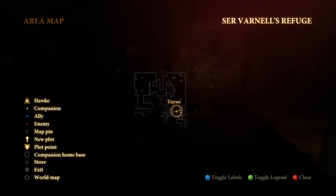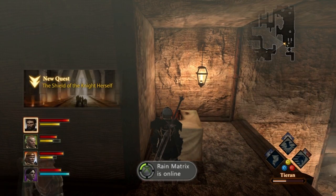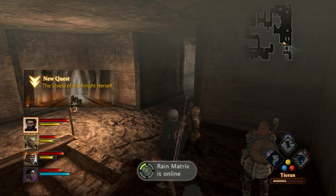And once you take down Sir Varnell, walk up the stairs and to the right is a crate with the Shield of Night herself. Go to the barracks, give it to Aveline, and there you go.